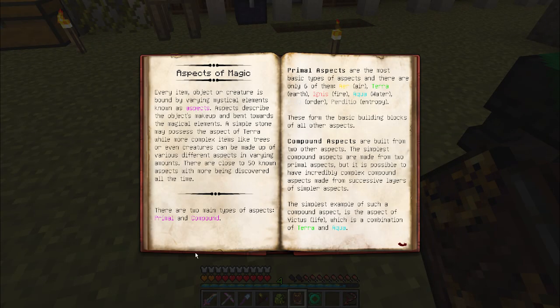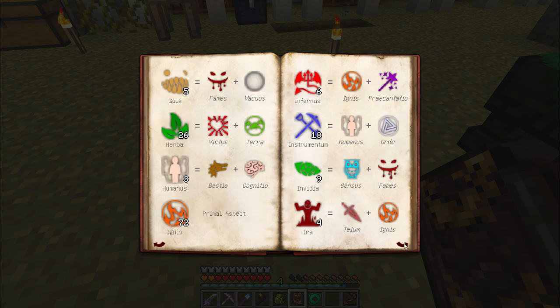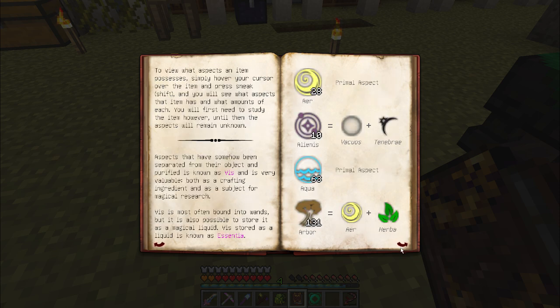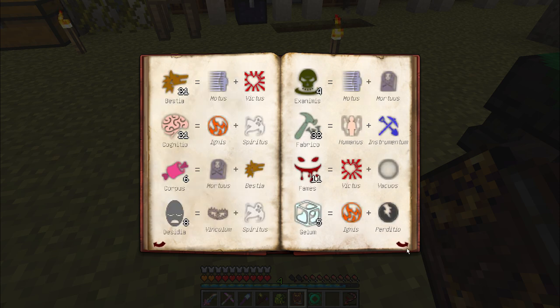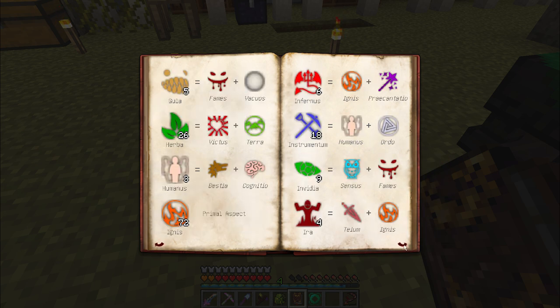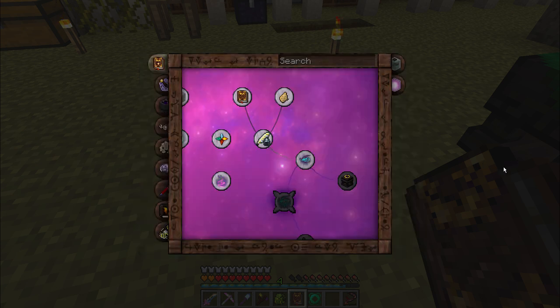Let's work through this. Cognitio also connects to Spiritus, so that's a potential link — though Spiritus, made of Victus and Mortus, is not super common. Cognitio also works with Ignis. Is there anything for Ignis and Air? Ignis and Praecantatio get you Infernus — not something we have a ton of. But Air and Ignis gets you Lux — that's actually a pretty easy link between Cognitio and Census.